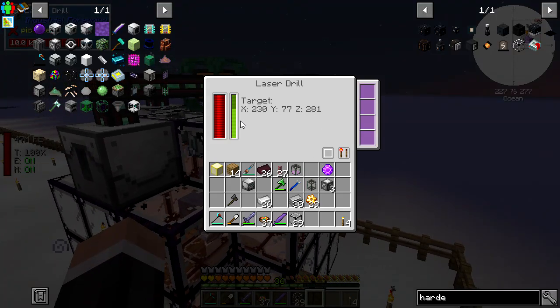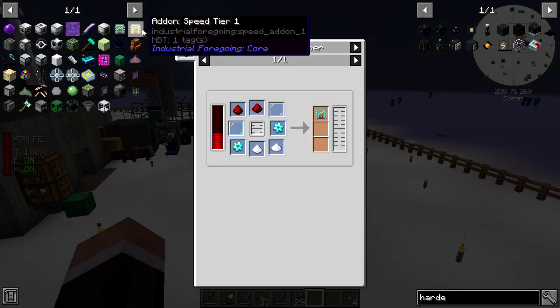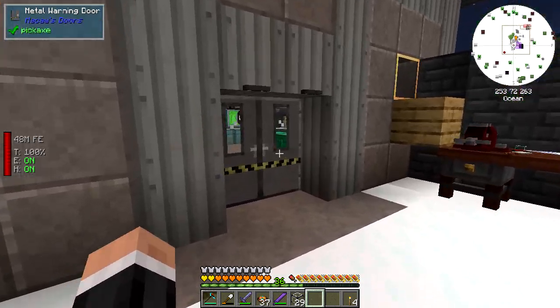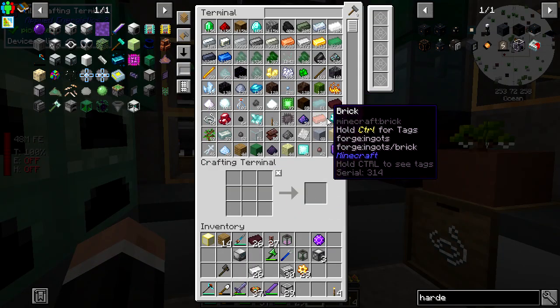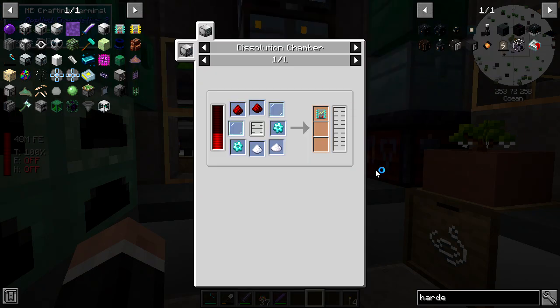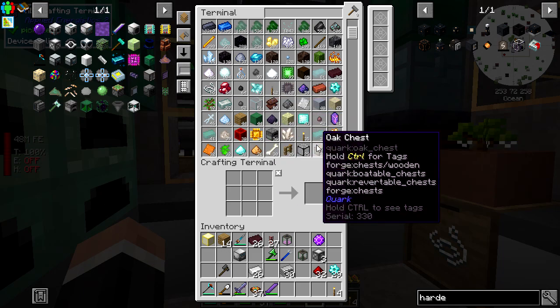We could do it faster - I could make some more speed add-ons, that would be fun. Let's maybe make some. Let me just turn off my stuff first. I need latex, glass panes, redstone - I just made some glass panes so we can do that.